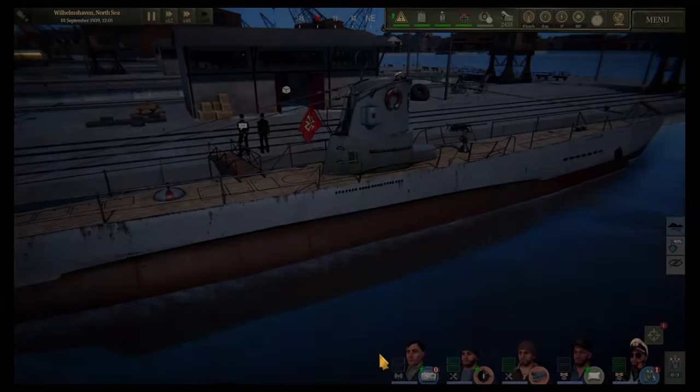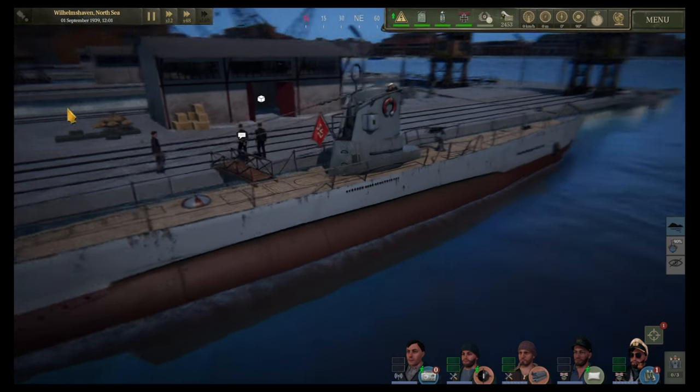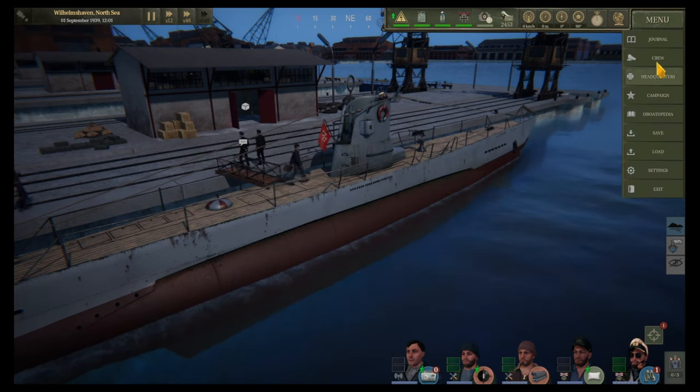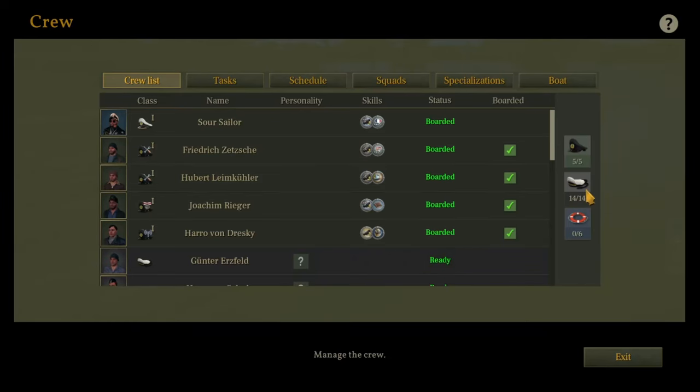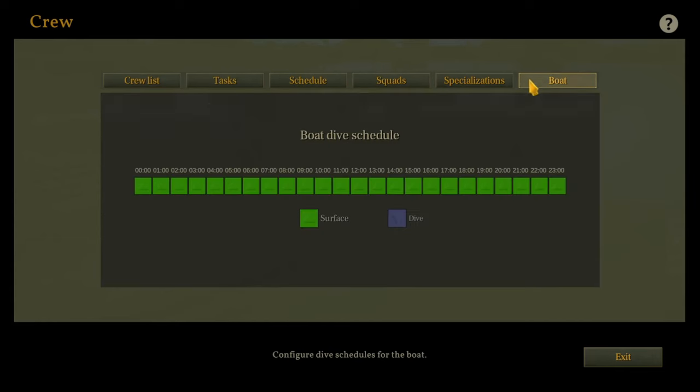On our first journey we don't have to wait for the fuel to be filled. Next we want to go to our menu, go to crew, and set our crew assignments. We've got 14 sailors and five officers, but we need to give them tasks. The standard roles are in place but we want to adjust these — I'll be back in a minute once I've set the complete tasks, schedule, specializations, and boat schedule.